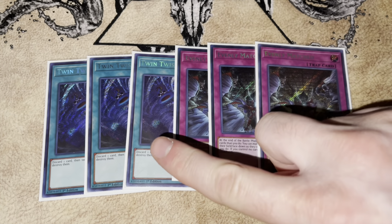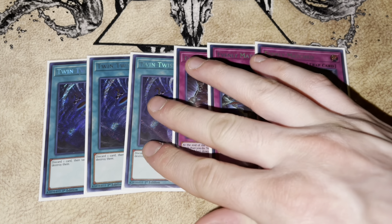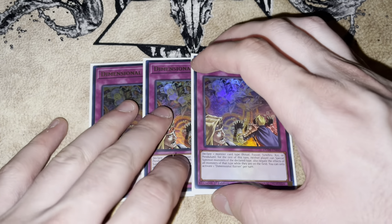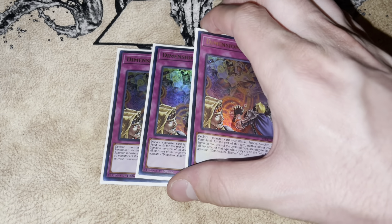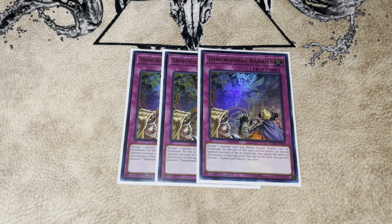Twin Twisters is really good not only for backrow decks in general but also fantastic against Floowandereeze because you can do stuff outside the main phase, which is very important. Finally, three copies of D-Barrier — these are interchangeable with Anti-Spell Fragrance. If you want, you can swap the Dark Rulers for three Anti-Spell, and then going first you side in three D-Barrier and three Anti-Spell — that's probably enough to make your opponent scoop. Anti-Spell has won me a lot of games over the years; the card is absolutely disgusting.